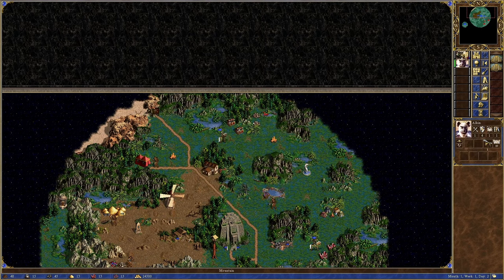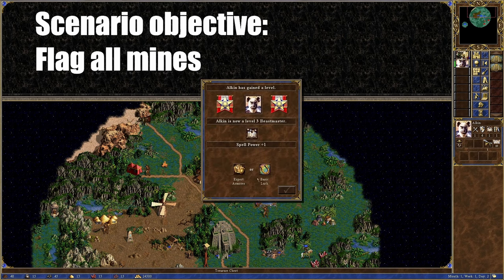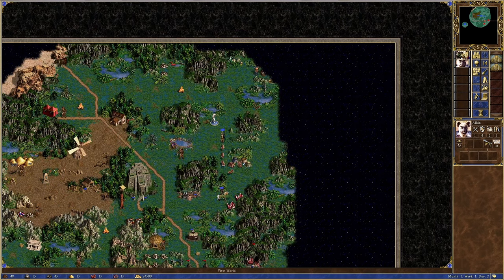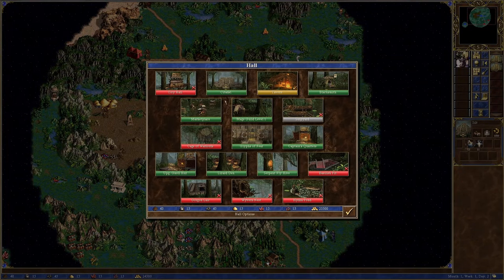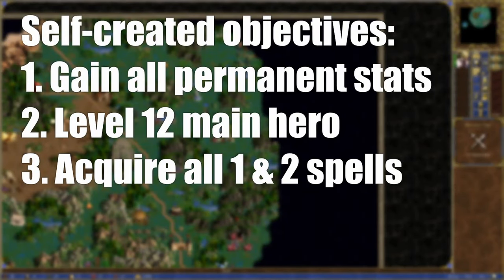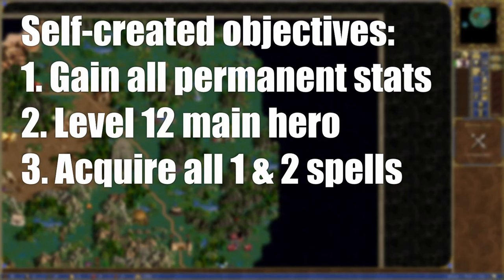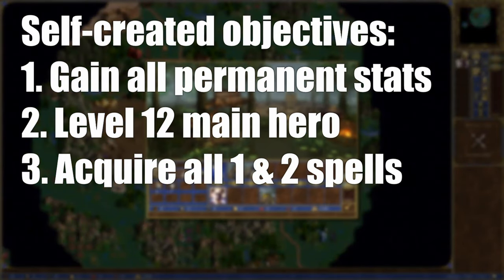The objective is to flag all mines on the map. I play as Fortress, the defense focused faction. I face off against the embarrassingly weak Red, who are unable to build up their towns basically at all. So since they are of no threat, I have to create my own mini objectives: get all permanent stats in the scenario possible, get to level 12 on my main hero — the scenario maximum — and get all level 1 and 2 magic spells.